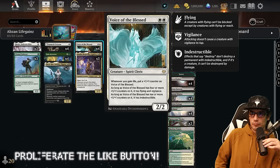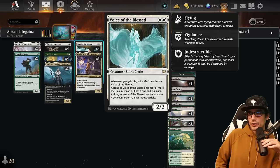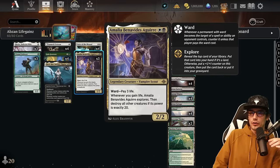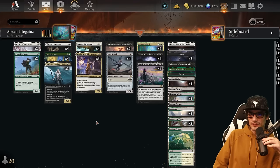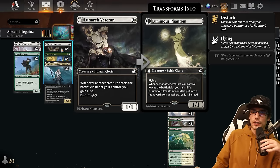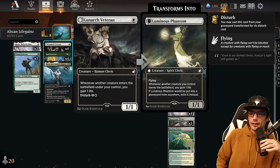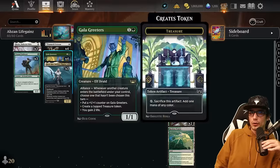This is a lot like Voice of the Blessed — two mana 2/2, whenever you gain life put a +1/+1 counter on Voice of the Blessed. As long as it has four counters it has flying and vigilance, and as long as it has ten or more counters it gains indestructible. The two of these cards will go to the absolute moon for us, since we have a ton of life gain within the deck — three different ways to trigger that on the front end with a creature entering the battlefield.